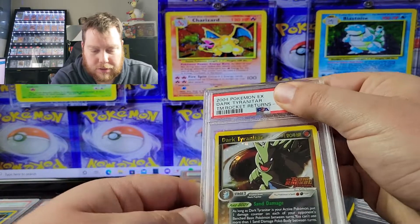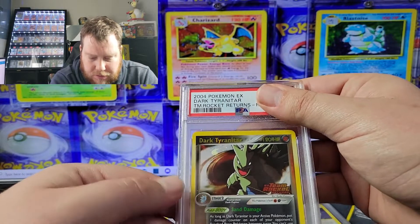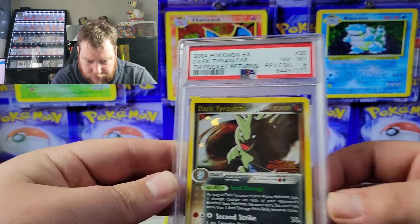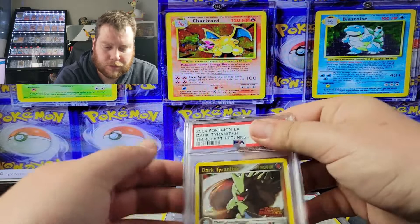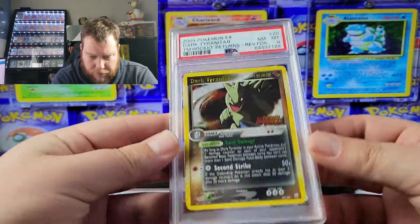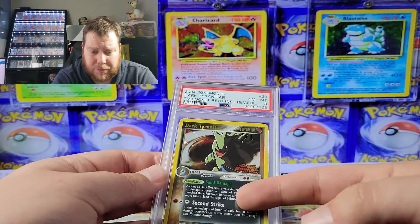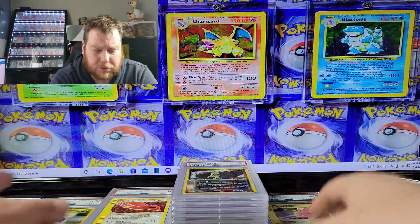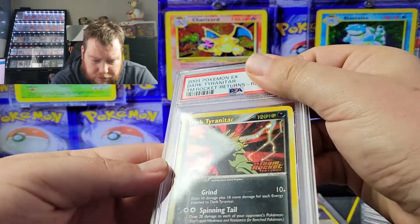Now some EX Team Rocket Returns reverse holos — I know there are reverse holos coming in here. We got Tyranitar — I think this is the theme deck version, so there's a non-holo, a reverse holo, and a cracked ice version. It got an eight. I picked these up from my local shop; the person and his girlfriend had EX Team Rocket and Deoxys packs loose in a box and were literally cutting open the packs — you could see where the scissors cut into some cards.